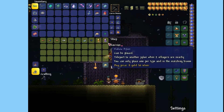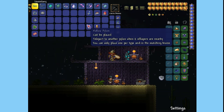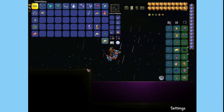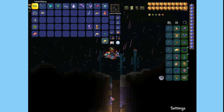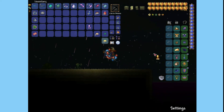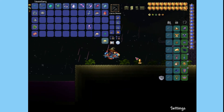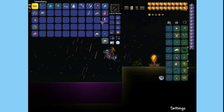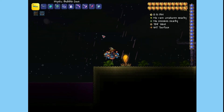If you go to their shop you can see we have a Desert Pylon and a Hallow Pylon, because right next to us we have a Hallow biome. Now what you do is take these pylons and place them in their respective biomes — the Desert Pylon goes right here.